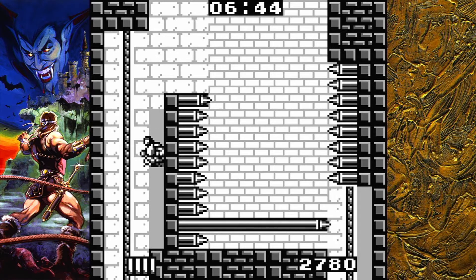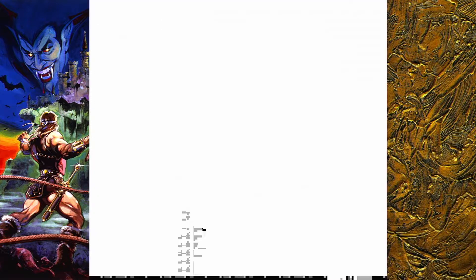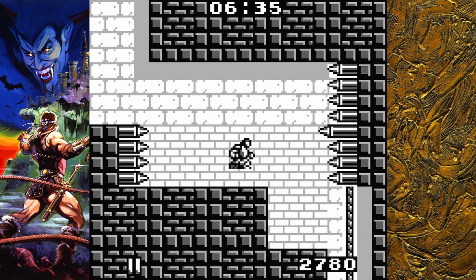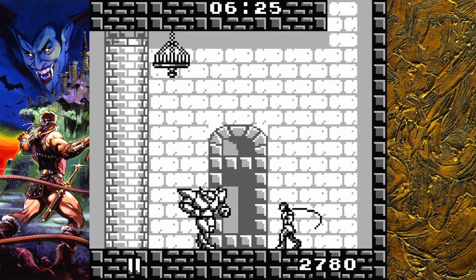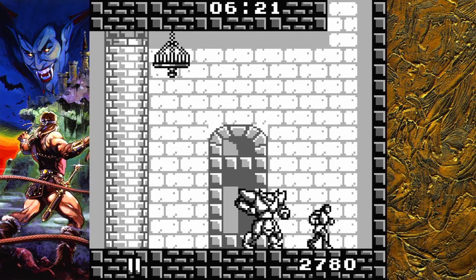That can get very frustrating because you need to almost be flawless to make it to Dracula at the end of the game. At certain points, enemies take 5-6 hits with the weakest whip but only 3-4 hits with stronger whips, so if you mess up it becomes nearly impossible. The game is very short — only 4 levels — and Dracula himself can be incredibly difficult unless you memorize the patterns of his various forms.